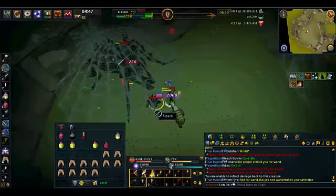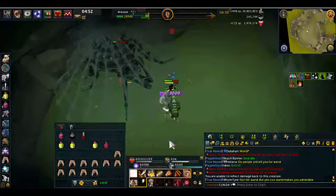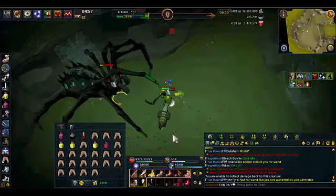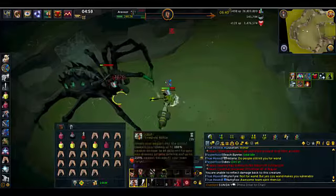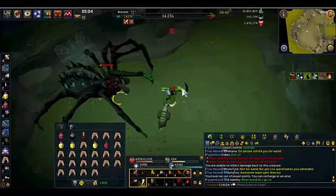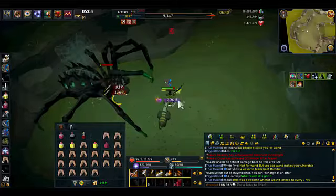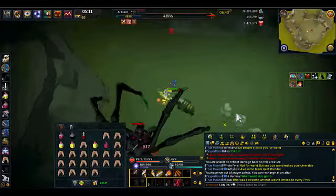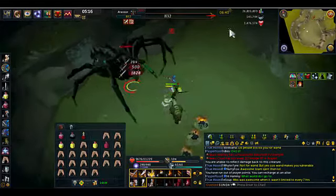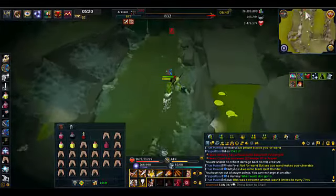So as you can see, I've cleared up all the spiders — maybe there's one more wave to come as well. Just remember that there are four waves that come with the spiders, and each wave has five spiders. In the first wave, the third spider is going to be the special spider — so the pulsing or the mirror back. In the second wave, it's the second spider. In the third wave, it's the first spider. And in the fourth wave, you don't get any specials.